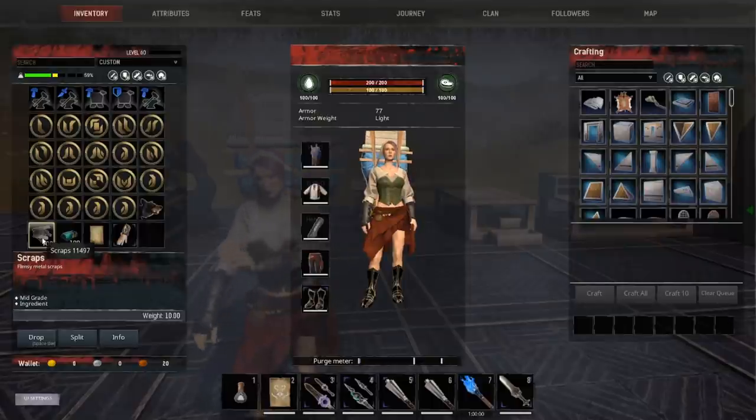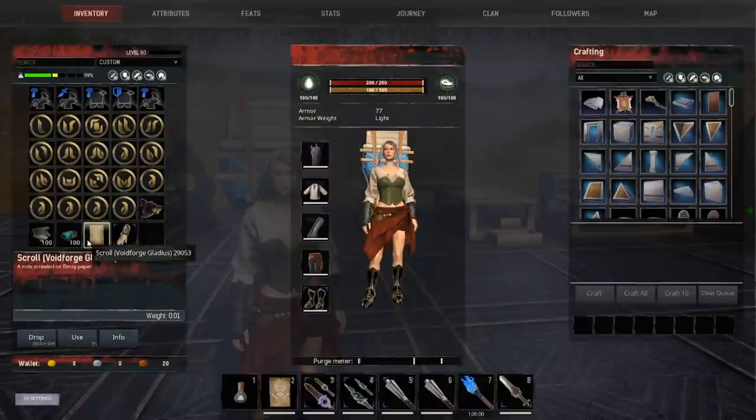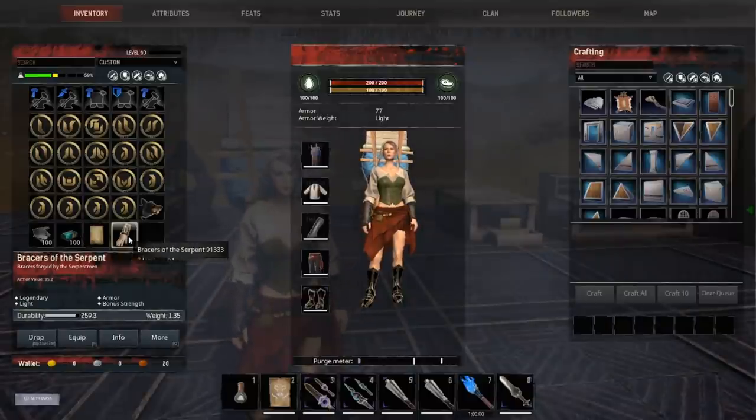You might also think about taking recipes if you're meeting friends on another server — they're very light. Think about armor you may want to use on the other map, like the bracers of the serpent which you can't get in the Exiled Lands. Additionally, consider weapons you'd have to craft once you arrive or ones you definitely want to bring. I have the pheroxic daggers, the daggers of the outer dark, the heavyweight truncheon, and the coup de grace. I also have the maelstrom light and the void forge gladius.